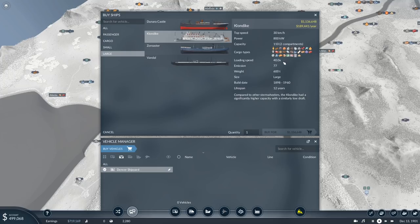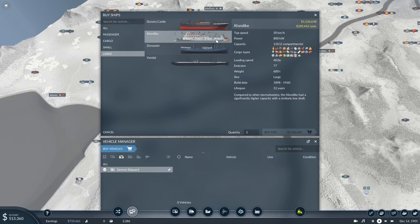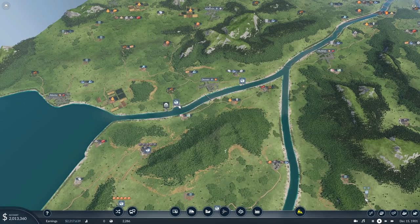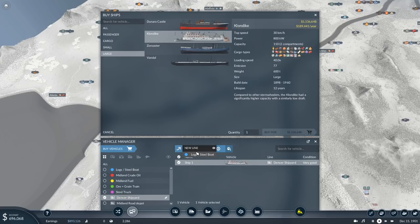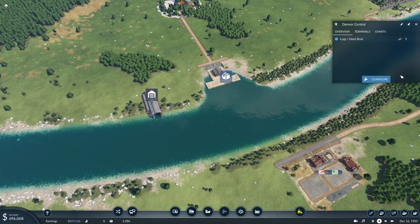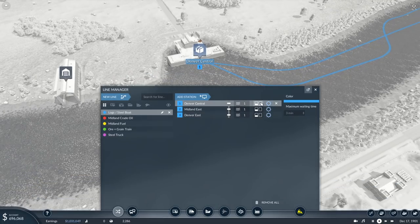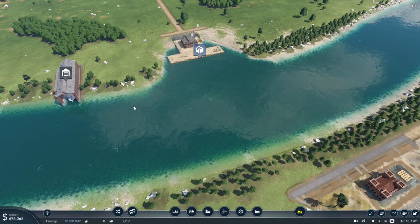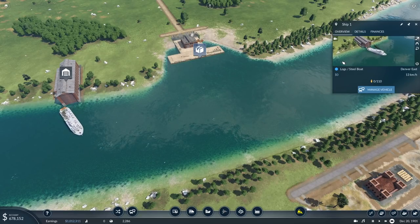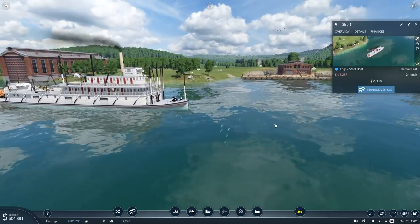Let's delete and get the larger dock. Now we can get the larger ship. I can't afford it so let's just borrow some money - it'll be fine. Buy that, put it on that line. There are some logs here. Let's go manage line, then say wait until it's full - same at Midland East. Otherwise we're going to be running pretty empty. So it can take 110 things. At the moment it's assuming it's going to pick up passengers as well. You are in for a rude awakening - you are not going to be taking passengers ever.